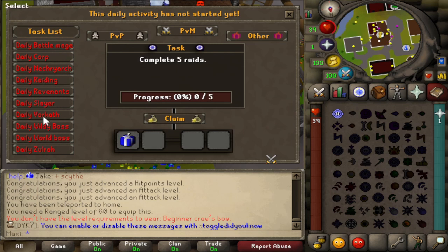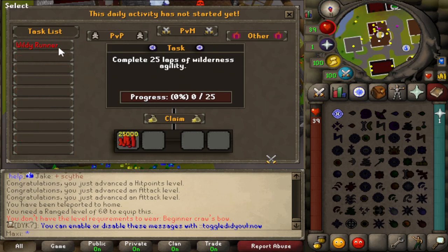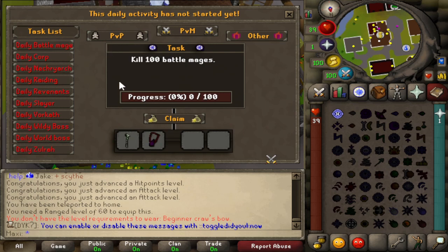You've got raiding, heaps of dailies in the PVM category, and then you've even got other dailies you can do like skilling — that's pretty cool. I 100% think more will be added in the near future because there are so many updates. There are 25 laps of a Wilderness Trilogy to just get some extra cash, makes that agility grind a bit less boring. And if you're into PVP, they've got dailies for that as well, which is pretty cool.